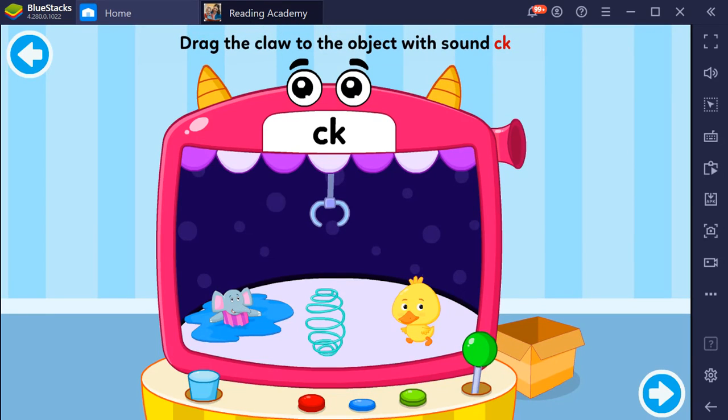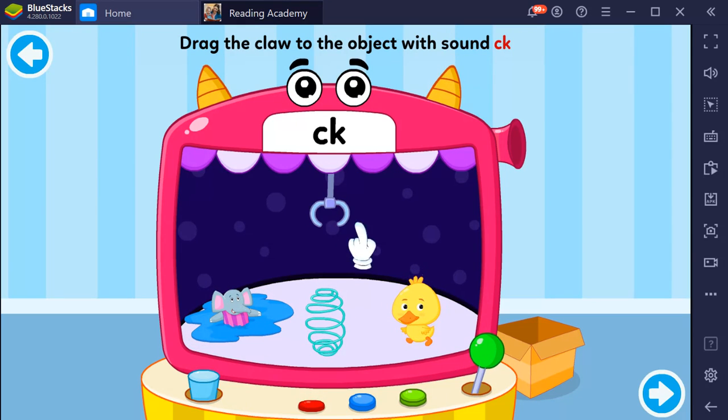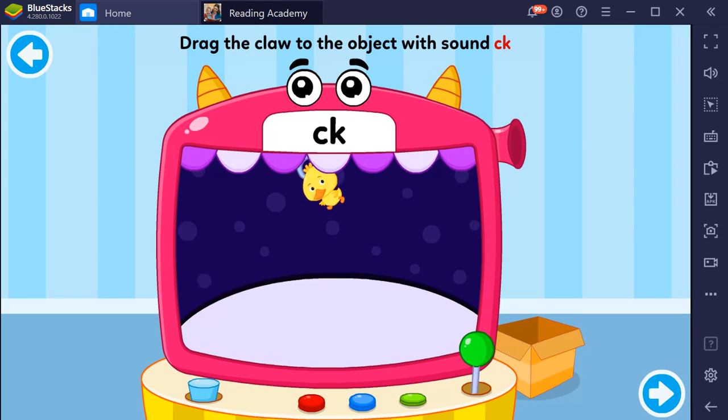Drag the claw to the object with sound K. Swim, Spring, Duck. Duck. Nice work!